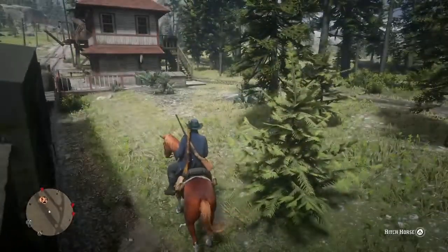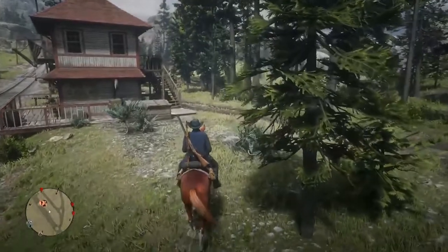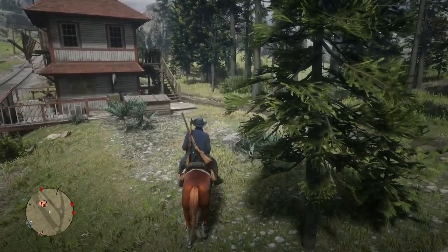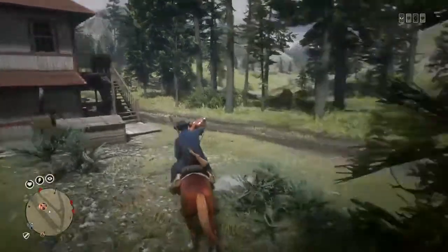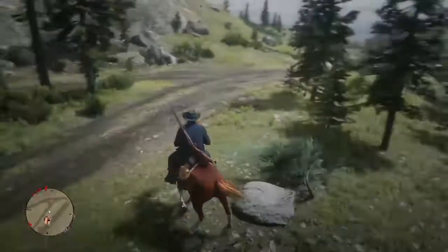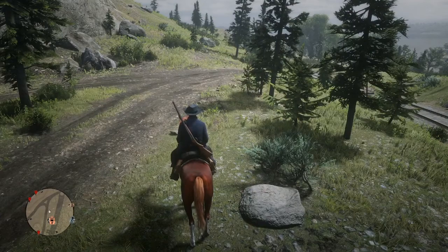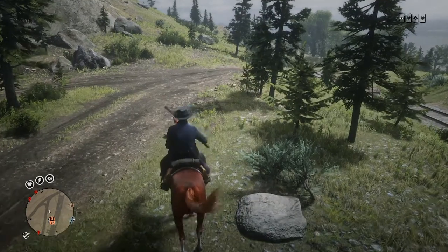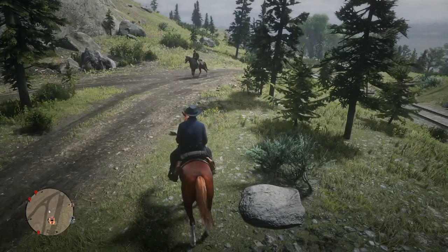You want to stay on your horse as long as possible so you can get that double XP for the kill and for the Death Rider bonus. But if it's getting hard, you can hop down off your horse, move around, get into cover, and take them out. Most importantly, you want to take out enough of them to get to the cut scene where those guys run. Make sure you and your partner are on the same page — one of you go up and one go down to catch those guys, because if one gets away the whole mission is scrapped.